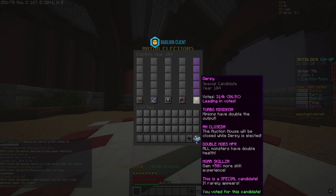Basically what Derpy does is he has your minions go at double output, the auction house will be closed, all the monsters have double health, and you gain 50% more skill experience.